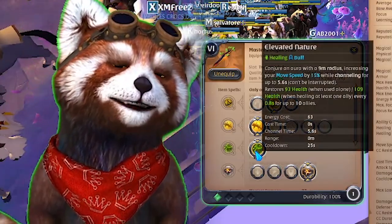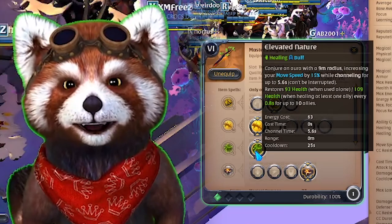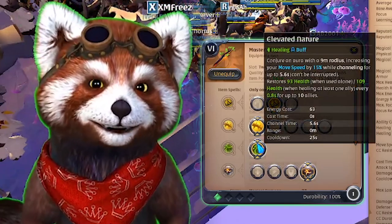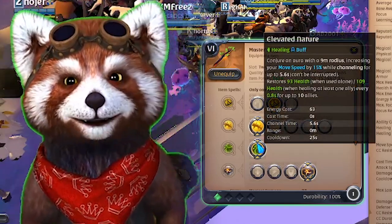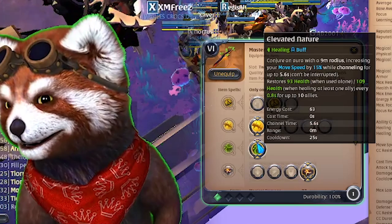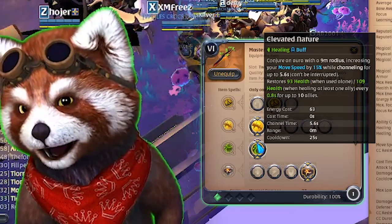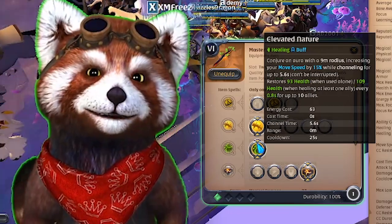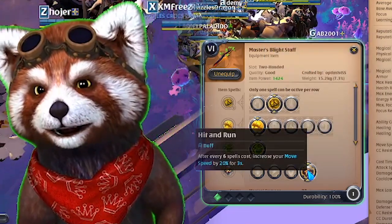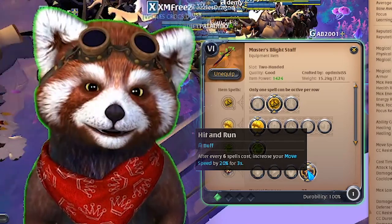Last but not least, what I was really excited about is this E called Elevated Nature. Not only does it heal and not only is it uninterruptible, but here's the key: it gives you 15% move speed for six seconds while channeling. You can cancel the channel early by clicking E again and you'll lose that move speed. I've used this E not only as a way to kite and heal myself but also as an aggressive tool to catch up with people running away. Casting Sprint plus this gives a fair amount of movement speed, and on the sixth spell cast you get an additional 20% for three seconds.